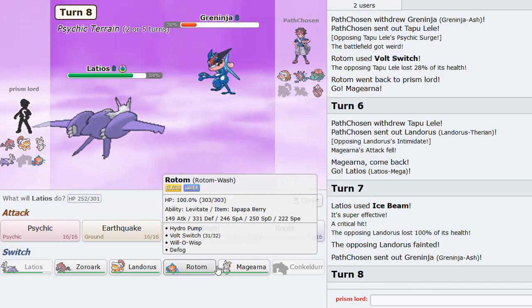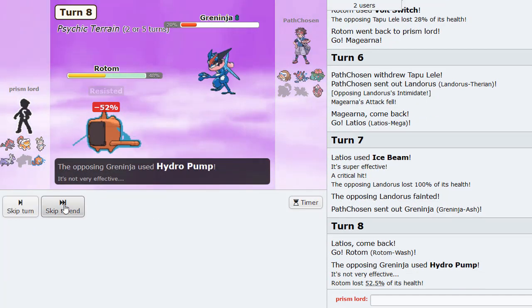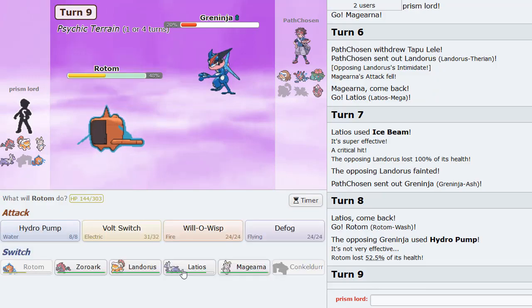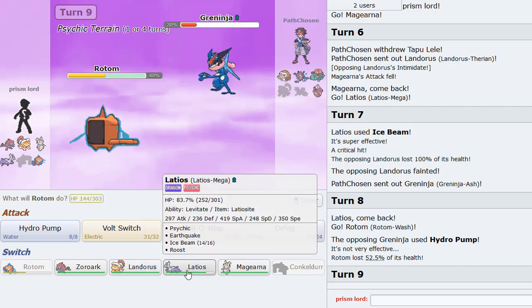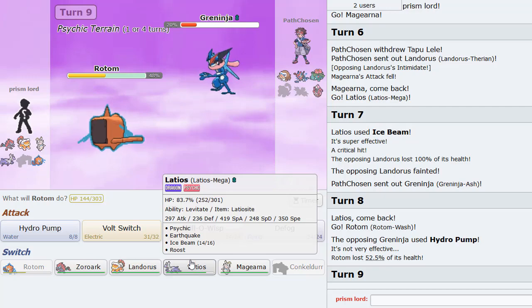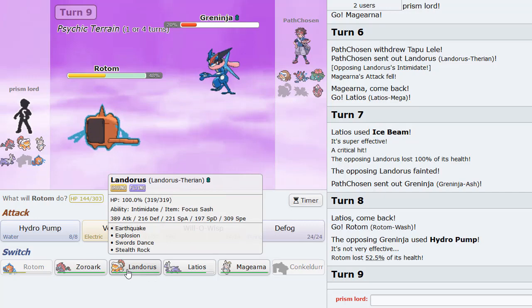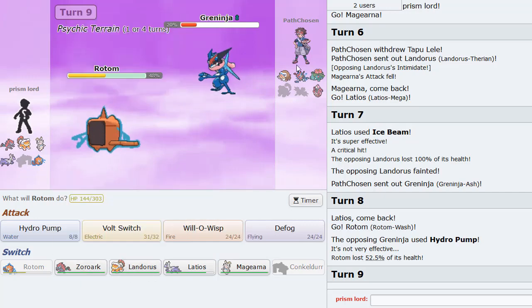Back into Greninja he goes. Now at this point I think I'm going to go Rotom - he might just Dark Pulse though. He Hydros again. Why is that doing so much damage? Good lord. I don't know if I can lose Rotom because I need it versus Mamoswine. But I've got to stack something. This is tough. Latios probably gets 2HKO'd too. Good lord. I need Magearna for the Lele, I need Latios, Zoroark maybe, Rotom for Mamoswine.